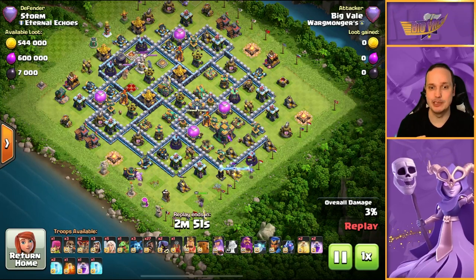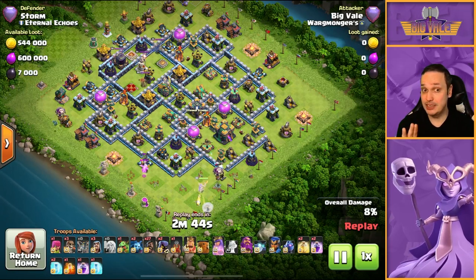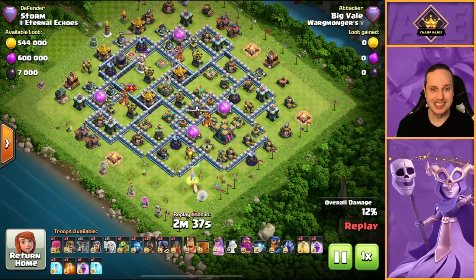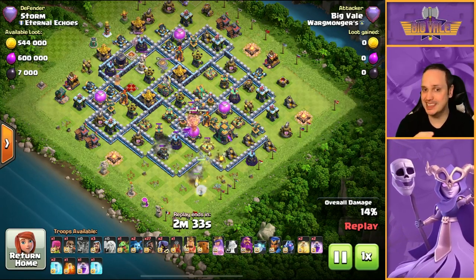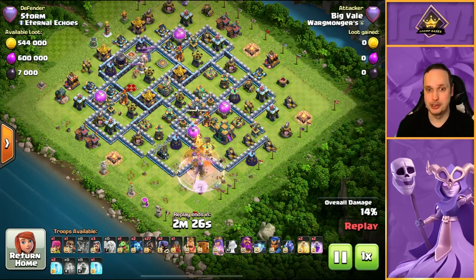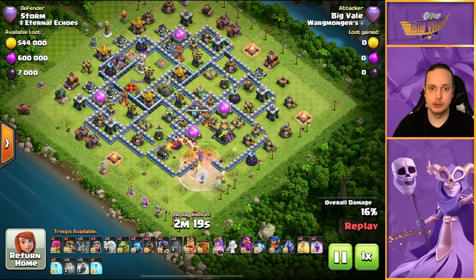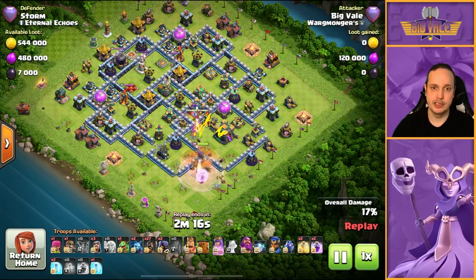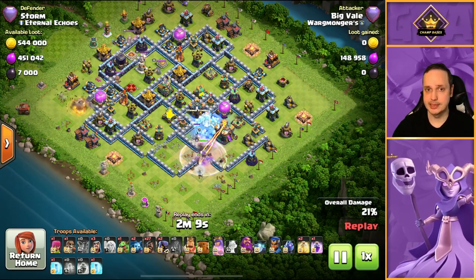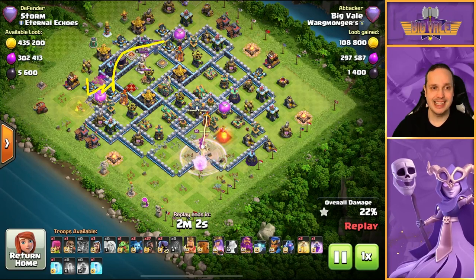For the final attack, this is actually a really common base — I saw it twice in the last CWL in Champs One and several times in Legends too. Some defenses are low level but the ones that matter are maxed out. We're looking to break into the town hall: the super wall breakers just about get through without losing the queen ability — really tight. The idea is to get through, take down the town hall, get rid of the single inferno, and then reach the scattershots over the wall from that compartment.